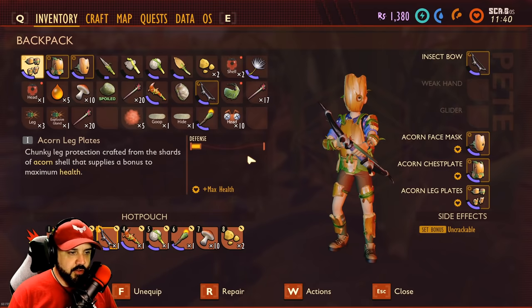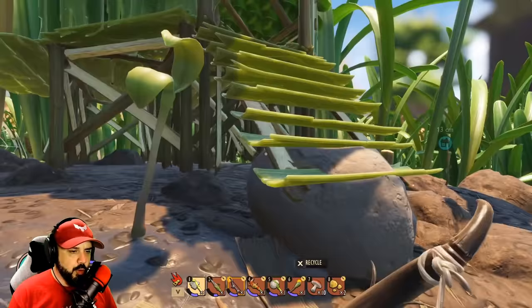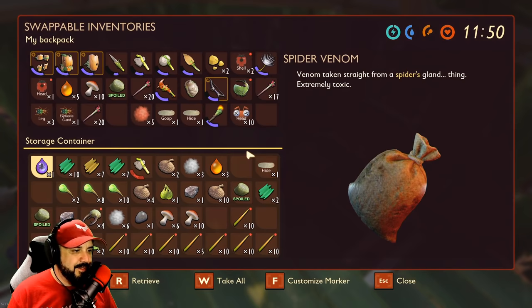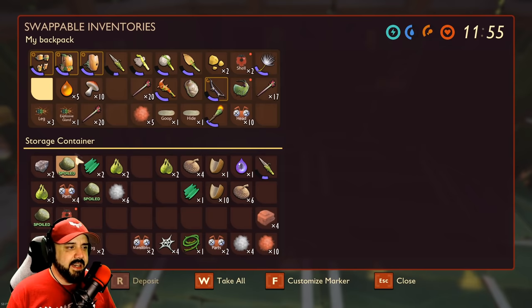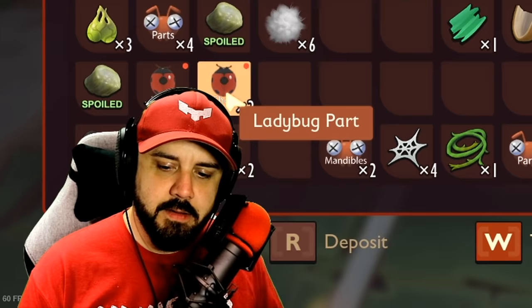We are wearing our acorn armored suit. We've got quite a lot of everything — our inventory is a little full. We're going to want to drop off some stuff before we venture on. Wow, that's full. We did kill a ladybug, that was interesting, and I cannot remember for the life of me why.